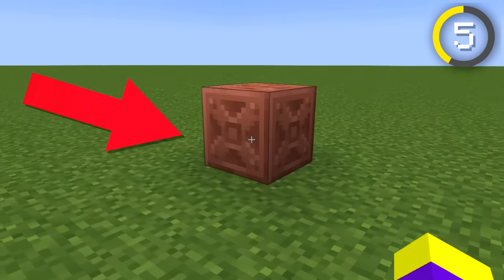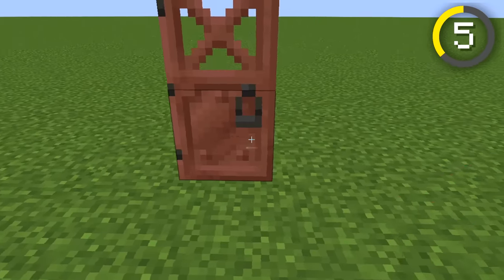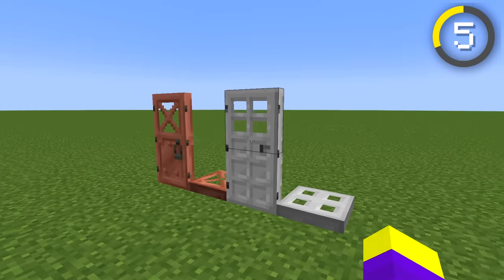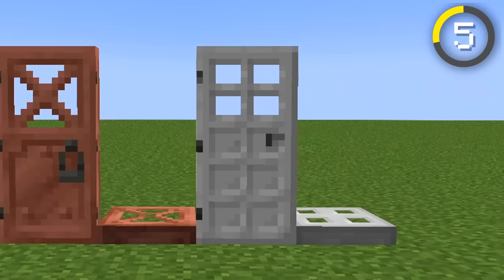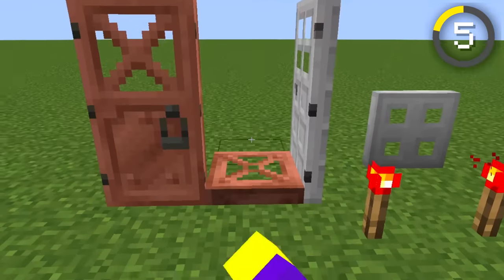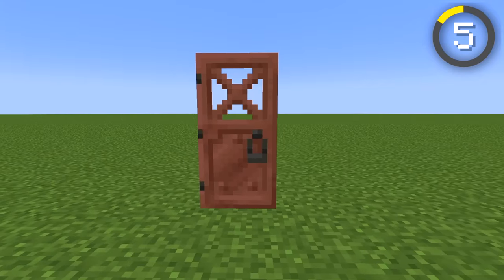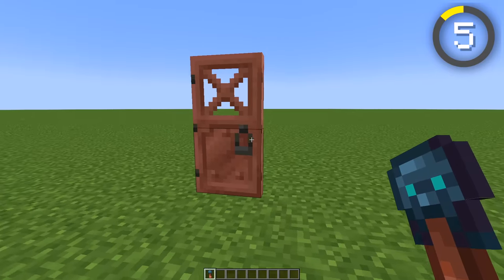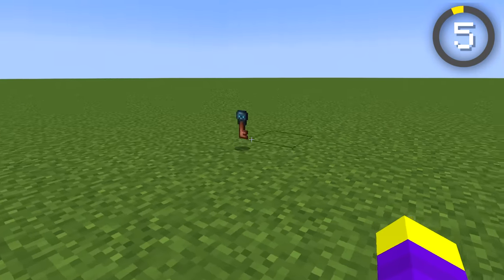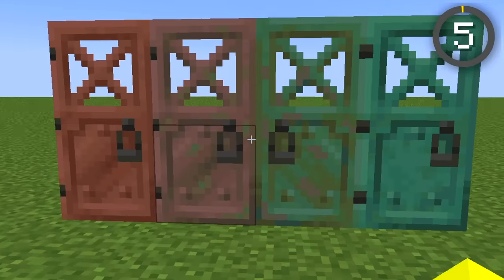There is also a new block called Chiseled Copper, which features an X pattern that looks super cool. Copper Doors and Trapdoors are being added as well, which are the second type of metal doors in the game. The difference between Iron Doors and Copper Doors is that you don't need redstone to open them — you can just right-click them like any wooden door. There also seems to be a handle-looking thing that kind of looks like a key slot, and I think it would be cool if they made it so you can lock these doors with the new trial keys — but obviously that's just my theory.